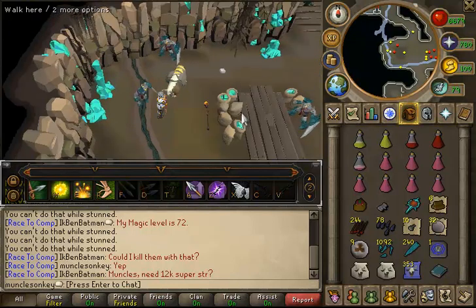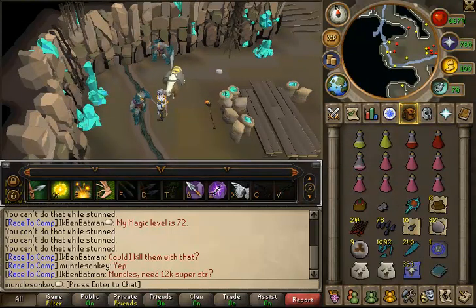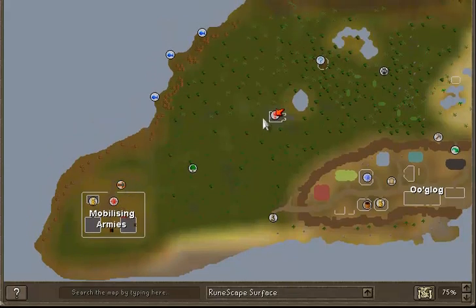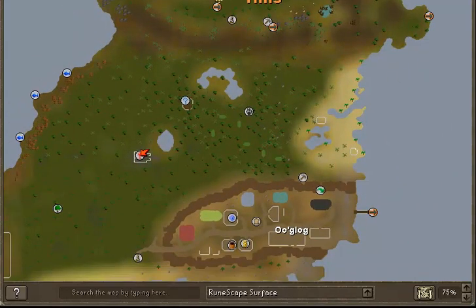You can get to this dungeon northeast of Mobilizing Armies, and inside there's a whole bunch of monsters. I'm going to show you guys exactly how to enter the dungeon on the map. If you teleport to Mobilizing Armies, the dungeon is just a bit to the northeast — right here by the Ooglog place and by the Hunter area where you catch the Red Chinchompas.